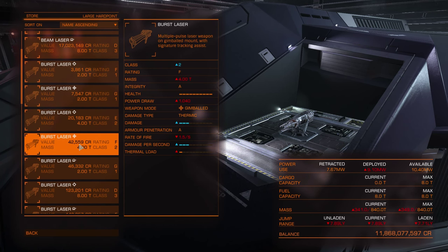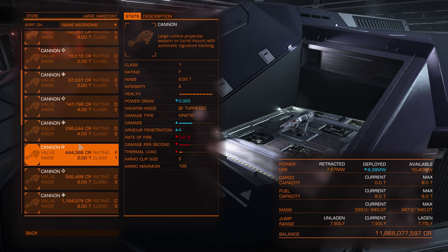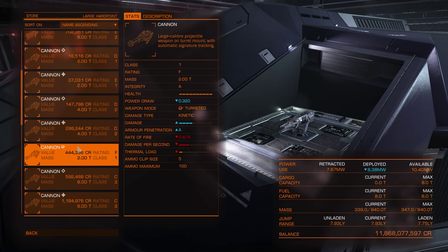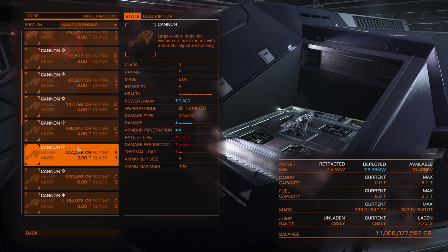There are two main weapon types: thermic weapons (lasers — beam laser, burst laser) and kinetic weapons (cannons, multi-cannons, fragment cannons). Thermic weapons are best against shields. Kinetic weapons are best against hull. So it makes sense to have two kinds of weapons on your ship if you have enough weapon slots. I usually go for beam lasers and cannons — beam lasers to take down shields and cannons to take down hull.